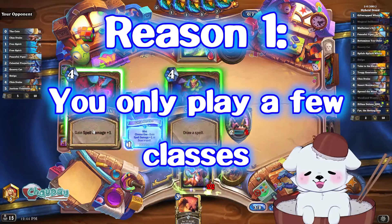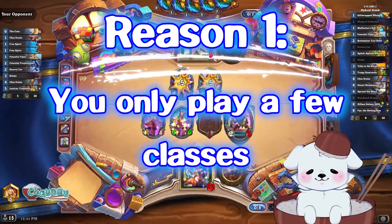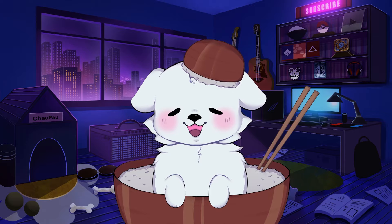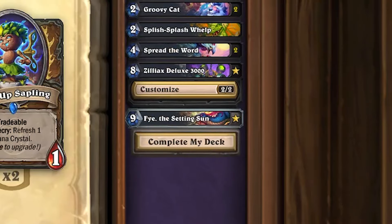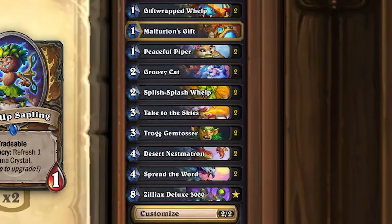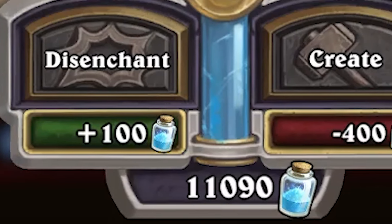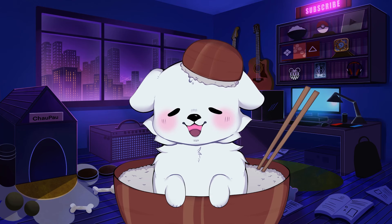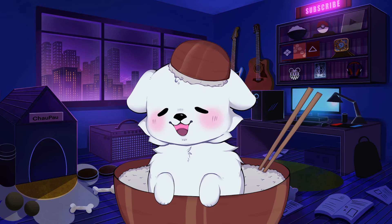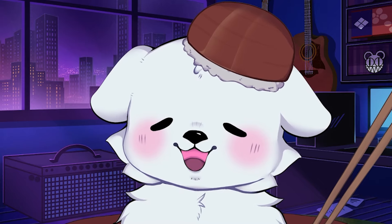Reason 1 applies to you if you only play one or a few classes. If you play Druid, for example — I already don't like you. Just kidding. Have you reconsidered your life choices? If you're only playing one or two classes, chances are that in one expansion you already have all the cards you want. The gold and dust you have will just pile up and you probably don't have anything to do with it. If you are one of these people, then this golden mini set strategy will give you the best value for your gold.